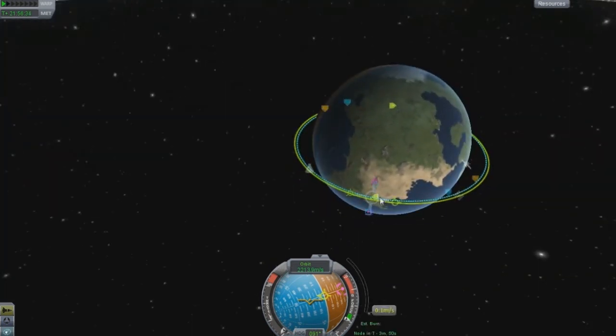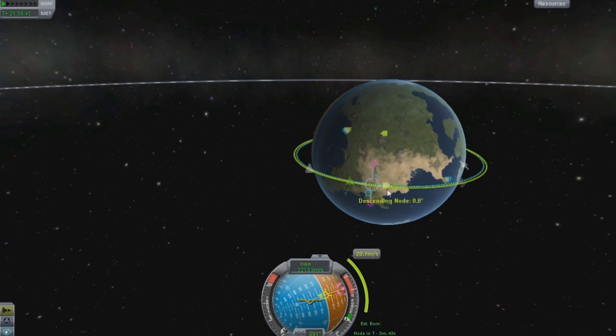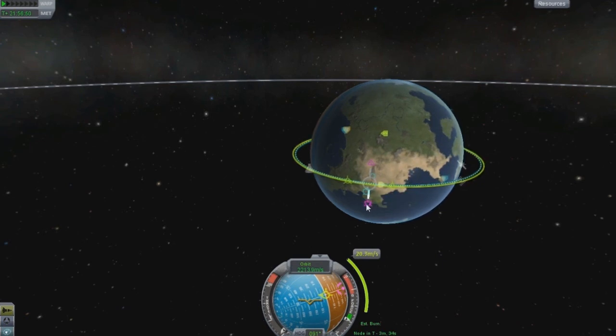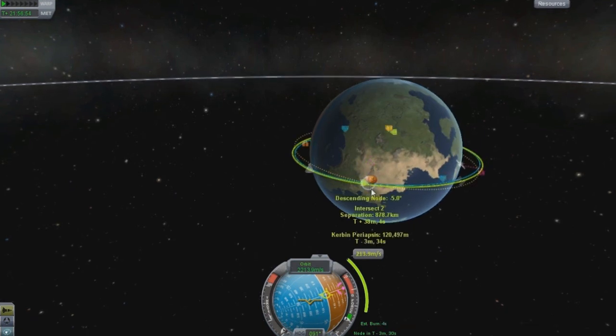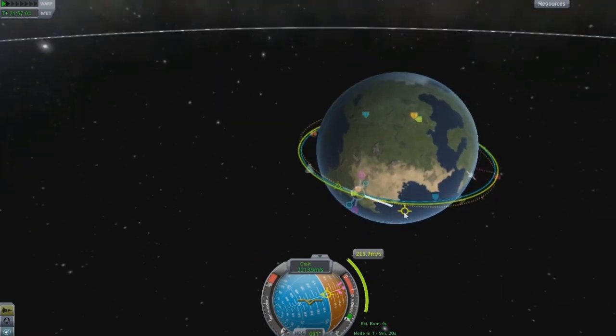You have to click right here — I don't know what I was thinking. You just bring these down, and your descending node would be zero if you did that burn, which would be perfectly lined up with the target. You can get it to like N-M-H or some tiny error value — that's basically the best you can get.